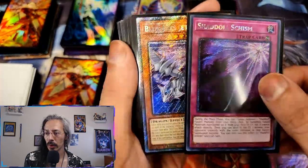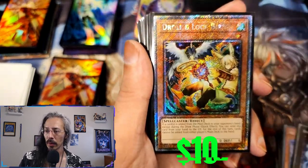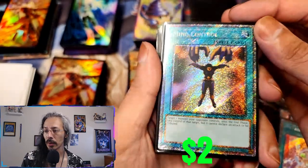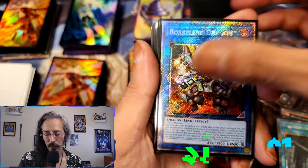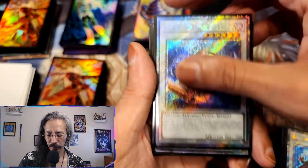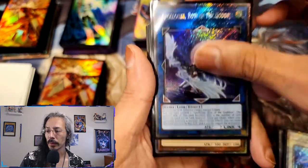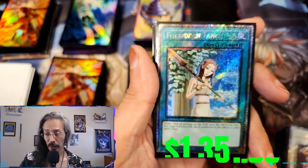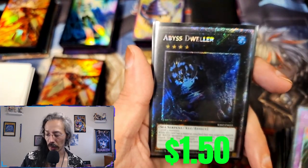Huge, huge difference. Blue-Eyes Jet Dragon, two Gars, Troll, Skull Meister, my friend Pearly, Mind Control — Jesus, look at that. Preparation of Rites, Orlinde, Dragon, TG Hyper Librarian, Number 2, Coral Dragon, Coral Dragon Number 2, Apo Platinum Bolt Art, Rescue Cat, Solemn Strike, Clear Wing, Forbidden Lands, Anti-Spell, and a pistol.